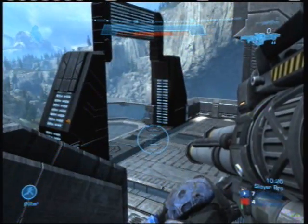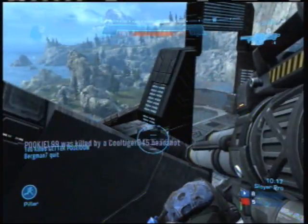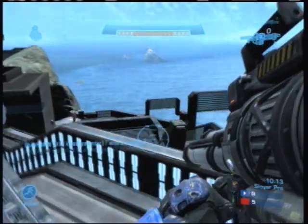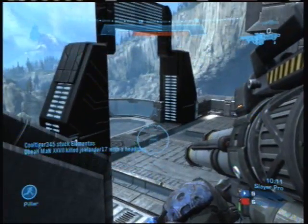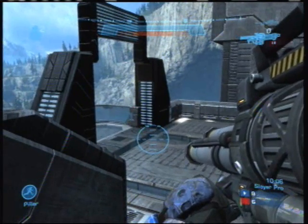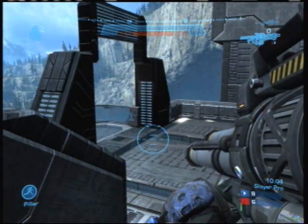I see another red player coming up, and as soon as he comes around the corner it's toast. Now keep in mind, the rocket launcher has tremendous splash damage, so you don't need a direct hit to finish your enemies off. If you just get in the general vicinity, you're going to be just fine.